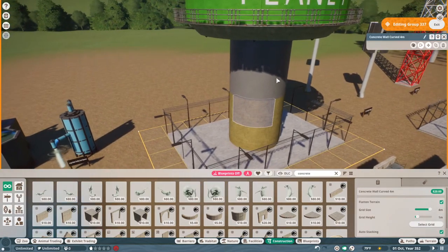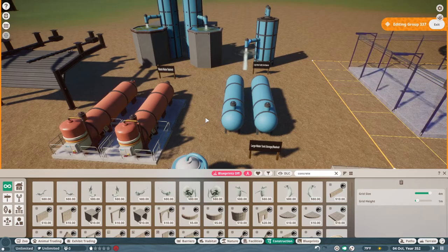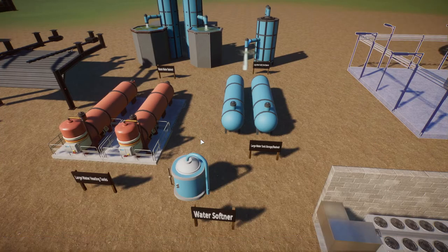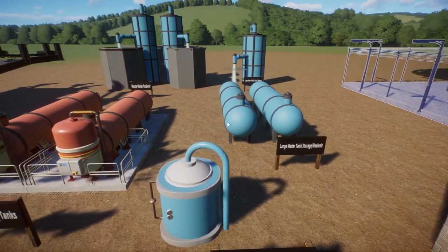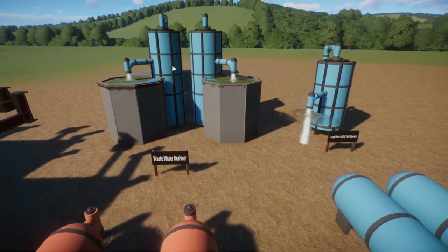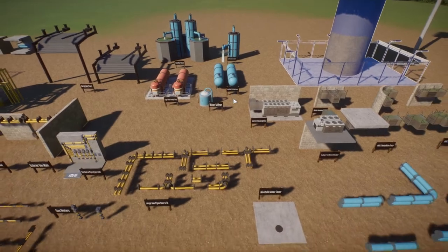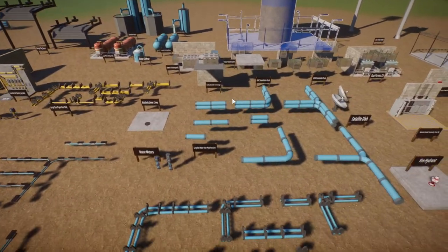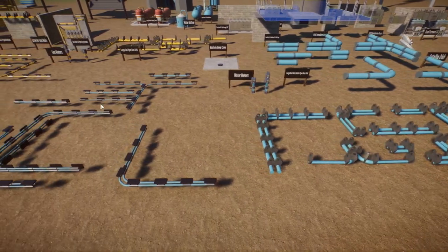The only thing that's not flexi-color is the metal plank wall. Moving on through the water pack, we have the water softener, our large water tank storage reservoir, large water heating tanks, wastewater reservoir, and our water tank dispenser. The water pack will also include three different sizes of piping — large, medium, and small.